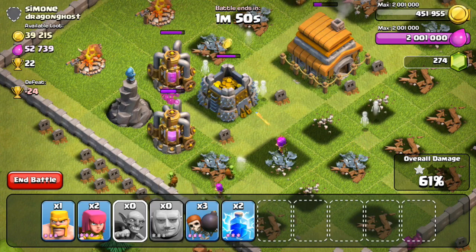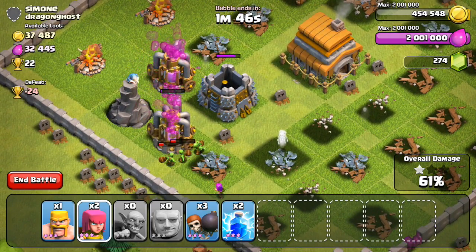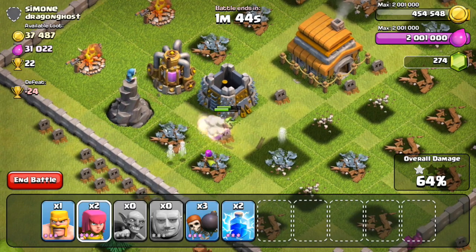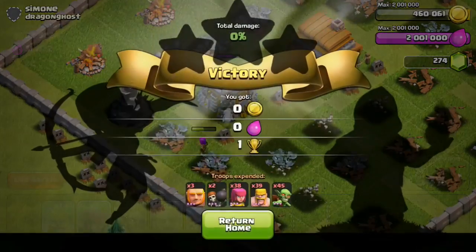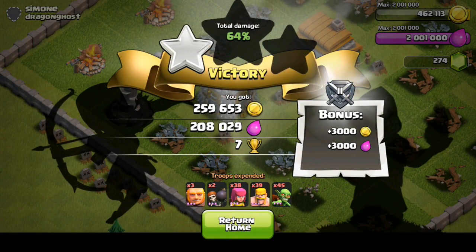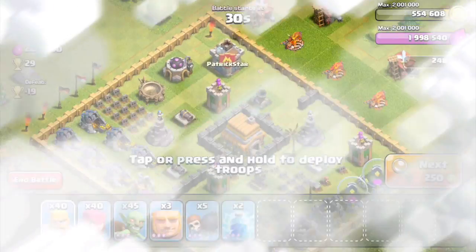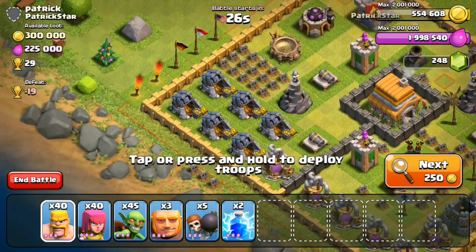Honestly, what's 40,000 gold compared to 290,000 gold? After the rest of my troops get shot down we can end this battle. I was sort of hoping that archer would stay away from the wizard tower and shoot the gold storage, but of course they never do what you want them to do. I ended the battle there: 259,000 gold and 208,000 elixir. Let's go ahead and move on to the next raid.